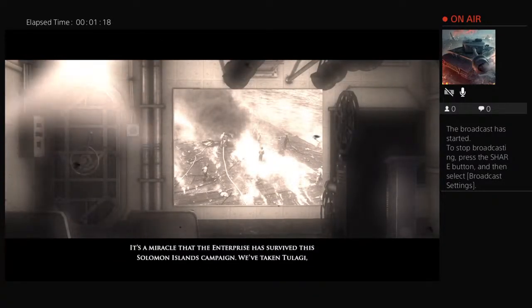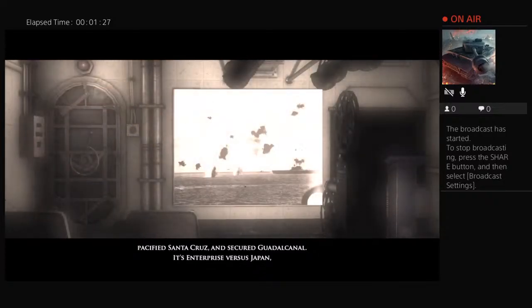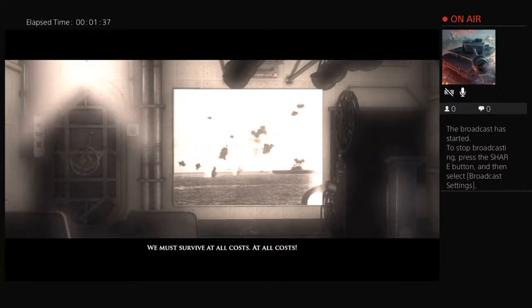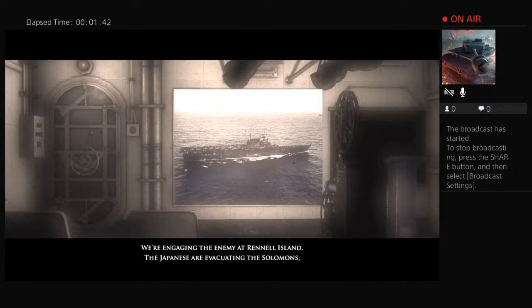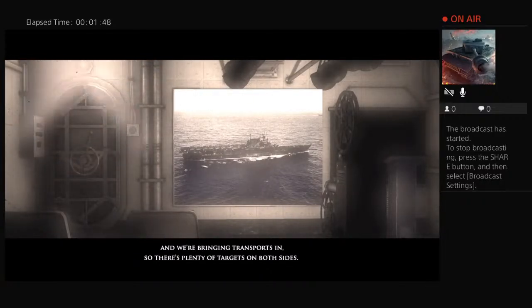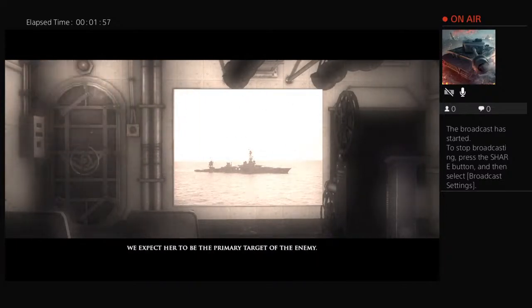It's a miracle that the Enterprise has survived the Solomon Islands campaign. We've taken Tulagi, pacified Santa Cruz, and secured Guadalcanal. It's Enterprise versus Japan, and by some miracle the Enterprise appears to be winning. The only way the enemy can salvage this campaign is to destroy the Enterprise — we must survive at all costs. We're engaging the enemy at Rennell Island. The Japanese are evacuating the Solomons and we're bringing transports in, so there's plenty of targets on both sides. The USS Chicago is also present and we're tasked with defending her as a priority — she's obviously a high-value target.